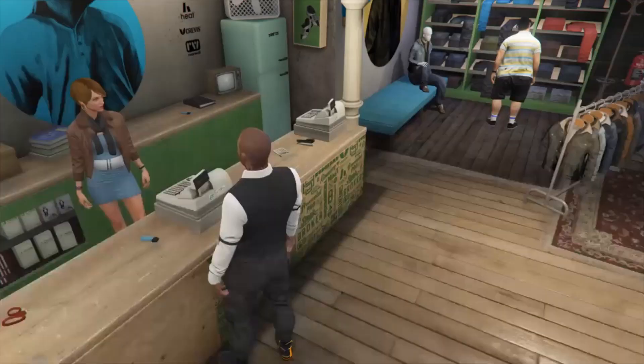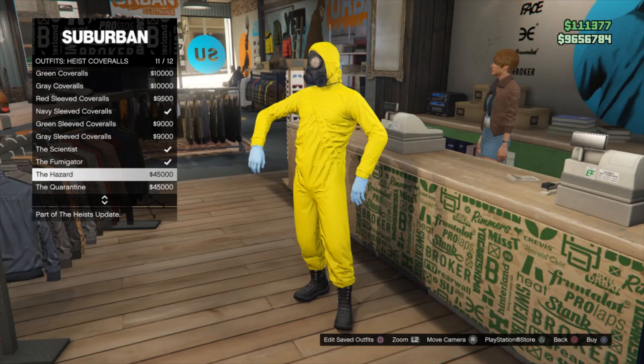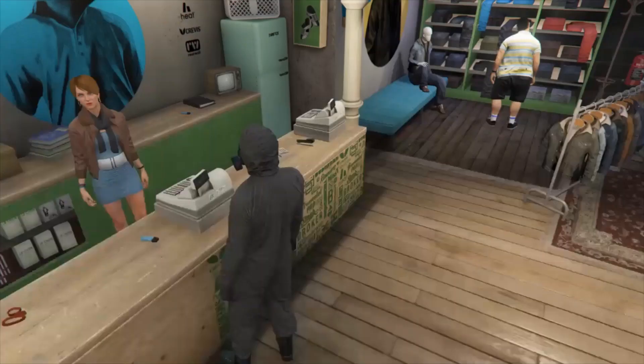Once you're done saving your outfit, you then want to go down to heist coveralls and put on any of the bottom four. I'm going to put on the black one.